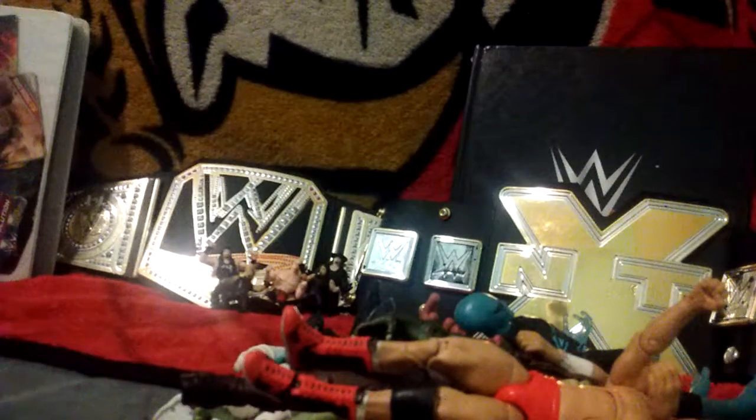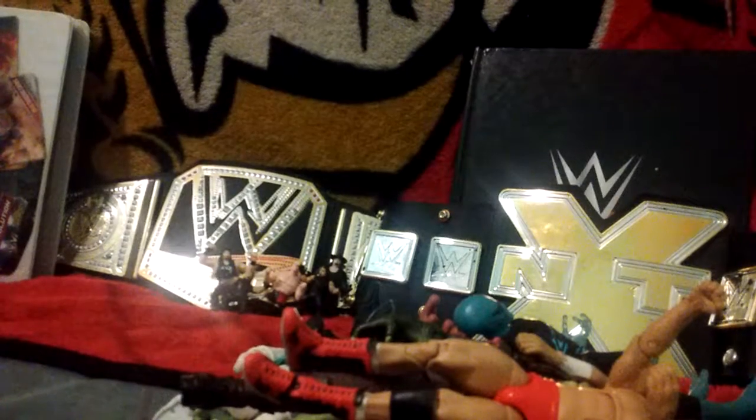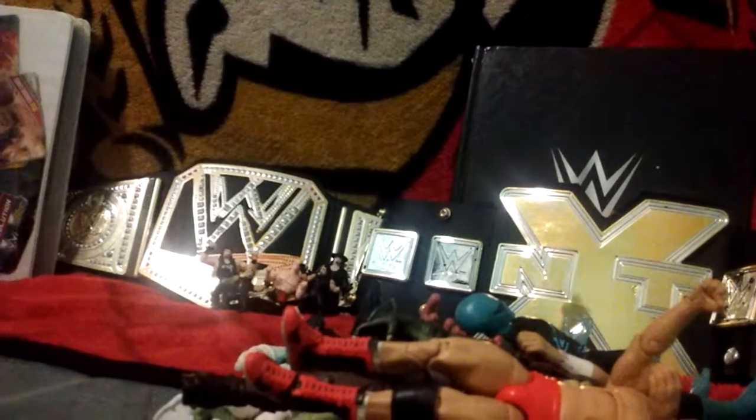Let's finish off this episode with a couple of figures. We've got three — technically four — figures to close out. We've got a Justin Gabriel missing a hand, and I have a second Justin Gabriel, so let me toss them both out: one missing a hand and one perfectly fine. Same figure, but not messed up. Then we've got an old Mattel Rey Mysterio — got to pick up a new Elite one. This one's missing two hands. We can still review the back of the figure. And here's a good one: we've got Zeb Coulter.